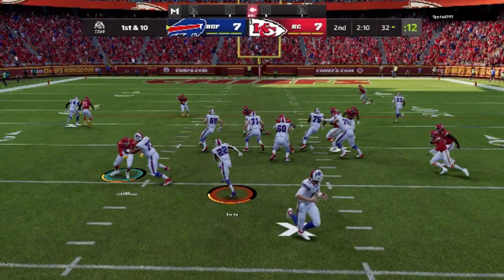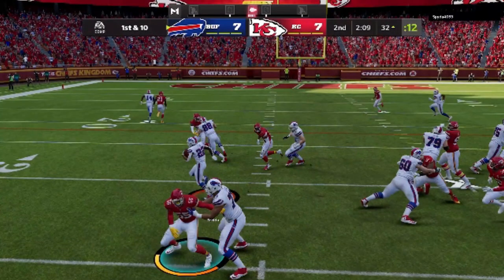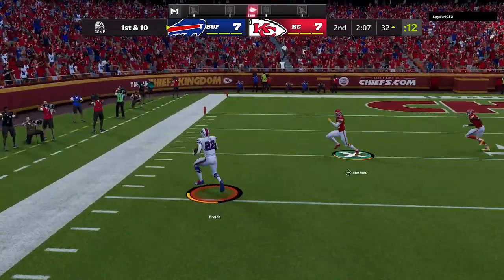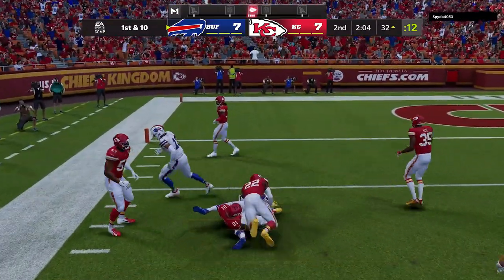Looking at this blocking once again — the lane is huge. All you really have to do is follow that tight end. He goes right to the safety again, which is huge. Anytime you can get a block downfield on a safety — the only guy that's not being blocked right now is the strong safety coming all the way across the field. I make him miss and boom, we're inside the 10 one more time. Very explosive offense.